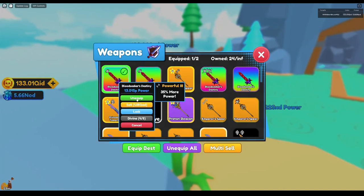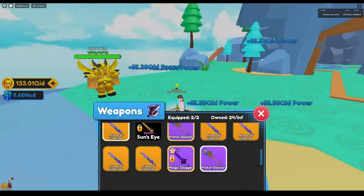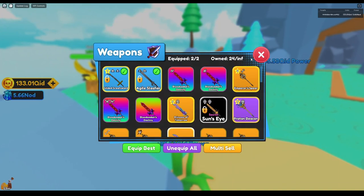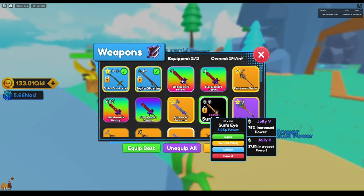Those are my nice new shiny Bloodseekers Destinies — one of the new mythics. Speaking of mythics, there is one good thing I've gotten from today — all these different legendaries and so forth. There's my Sun's Eye that was a Divine, so clearly they blow that away.